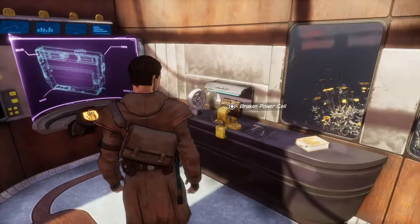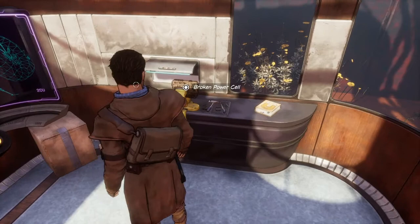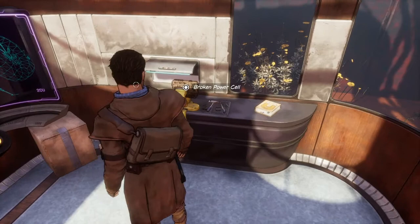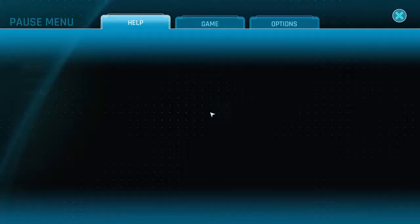Let's have a look at what else we've got. Fan — we're gonna keep that turned on. Broken power cells. The power cell was completely wrecked. Can I use anything in my inventory? Is there any way to bring up my inventory?